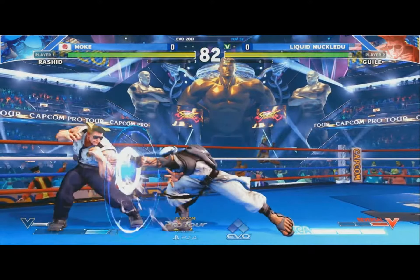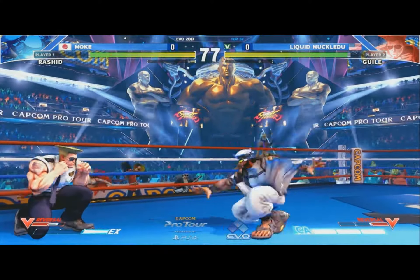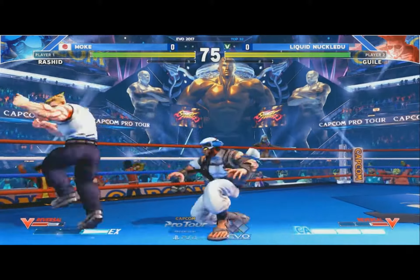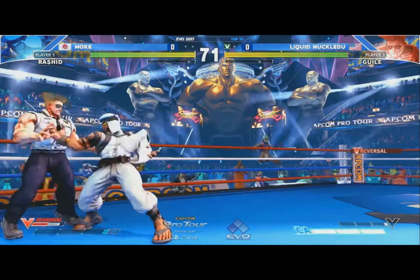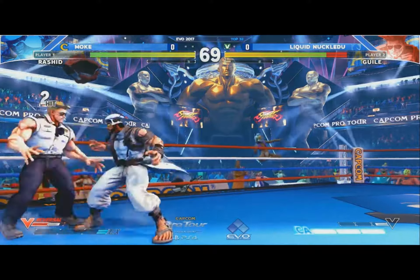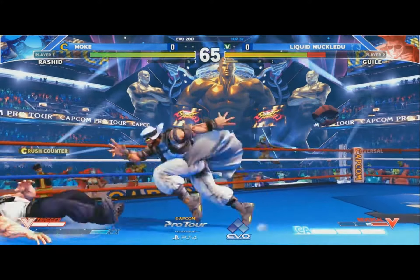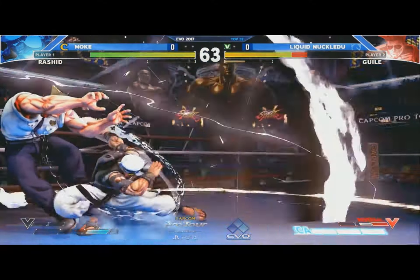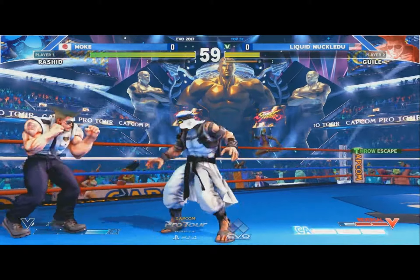Now here comes Moke. He has KnuckleDew in the corner, but let's see what he can make out of this — because last time he got a little bit but it just wasn't enough. If you're Rashid, this is where you have to win the match, right here, because if you don't you're going to be in big trouble. There's a little bit of tentative play from him, but he gets the Crush Counter sweep and he's going to be able to convert into some good damage there.